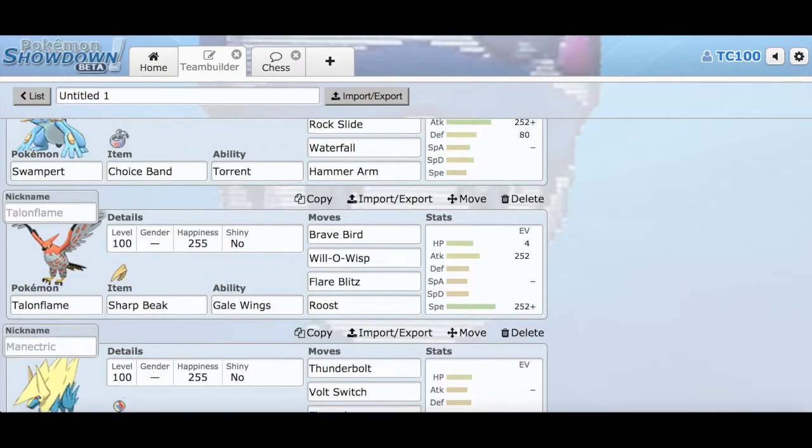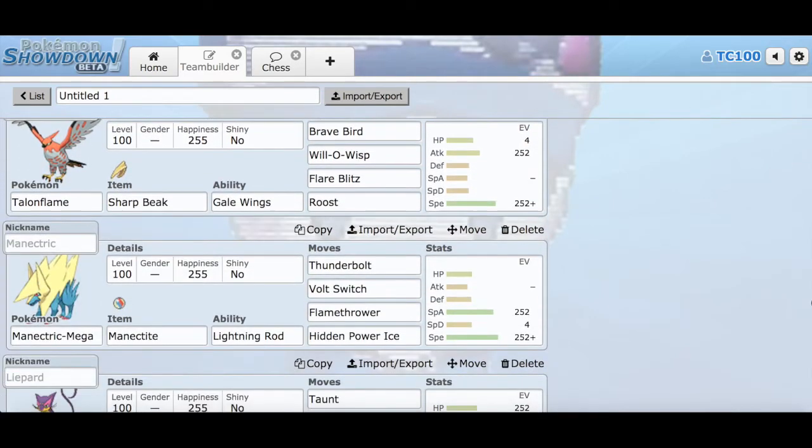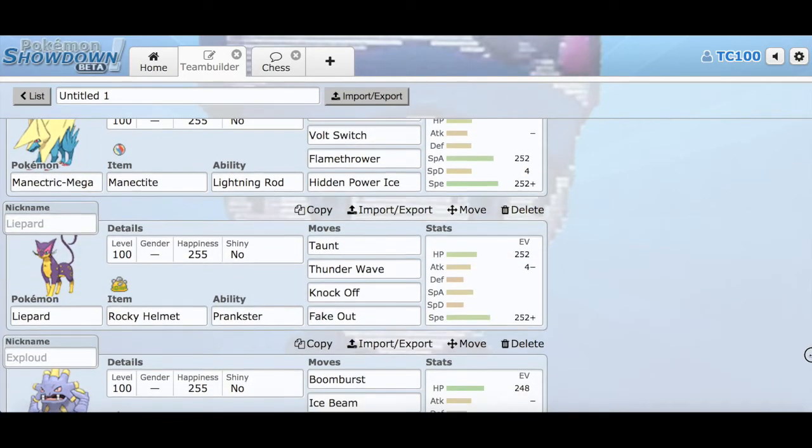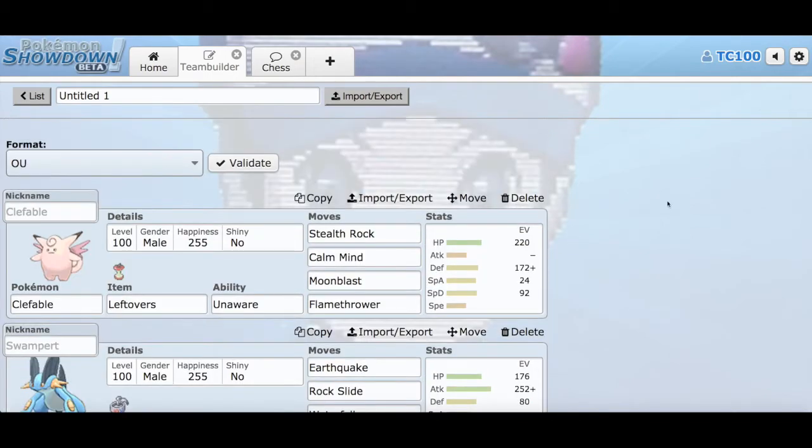That's the roster for Week 1. We have Clefable, Swampert, Talonflame, Mega Manectric, Liepard, and Exploud. And that's it for the quick analysis — now we're going to move on to the match.